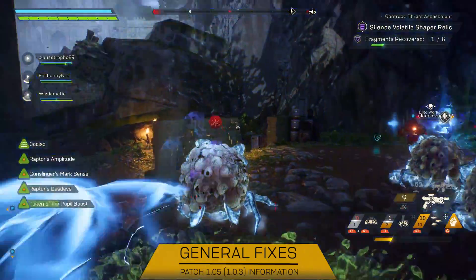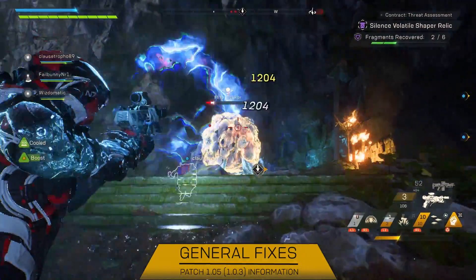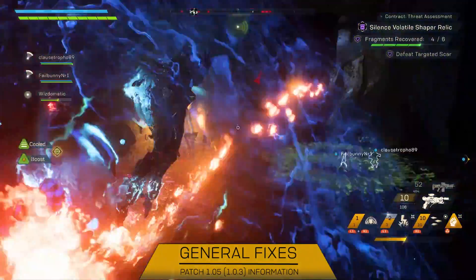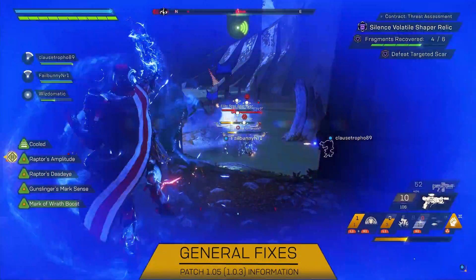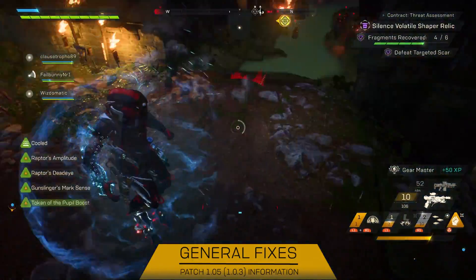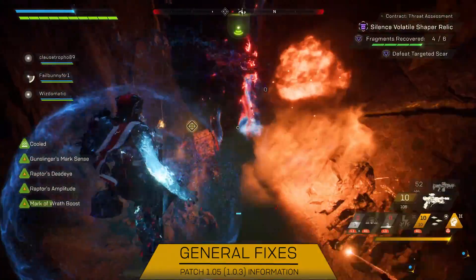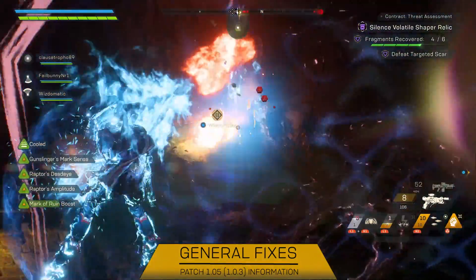Moving on to general fixes and improvements, this is quite a long list. First, they fixed a number of issues that were blocking players from accessing the forge. Next, all missions should now properly end when all conditions have been met. The inbox will now properly display information on PC. They also fixed an issue that would cause players to be unable to interact with NPCs in Fort Tarsis. Next, they've changed it so the vault is no longer accessible from the forge, as this change was made to improve performance of the game.